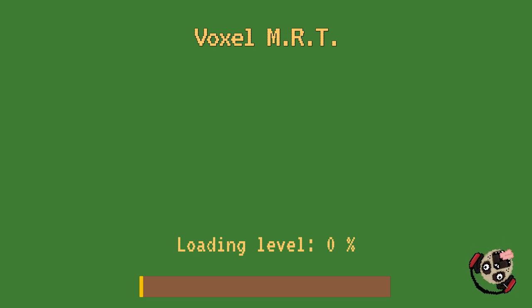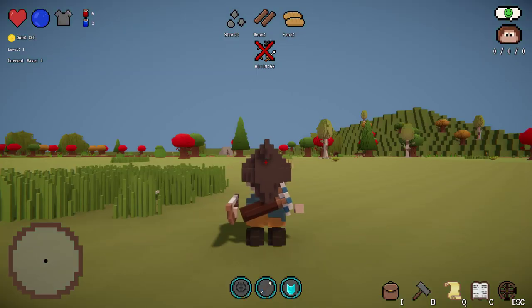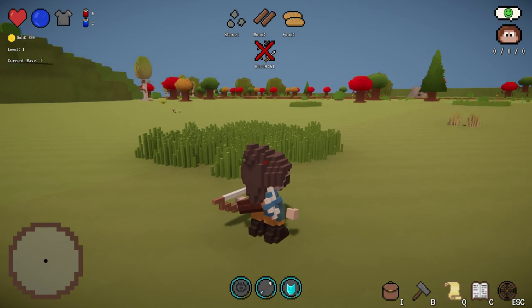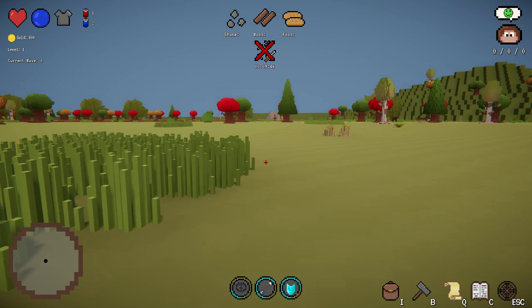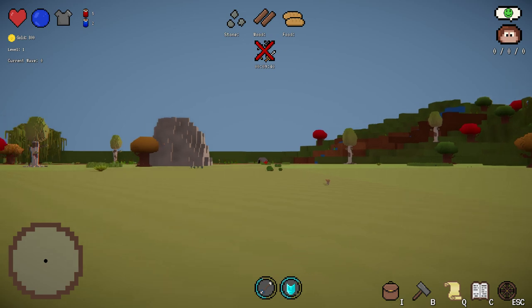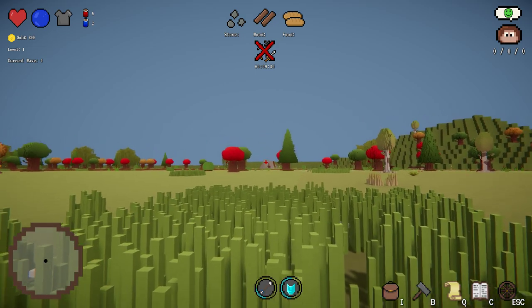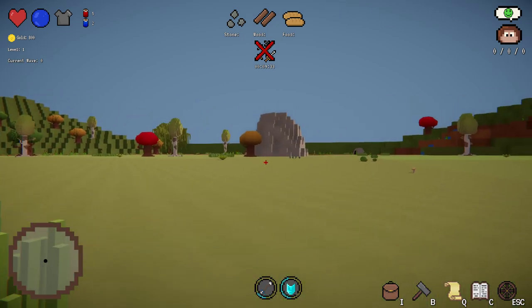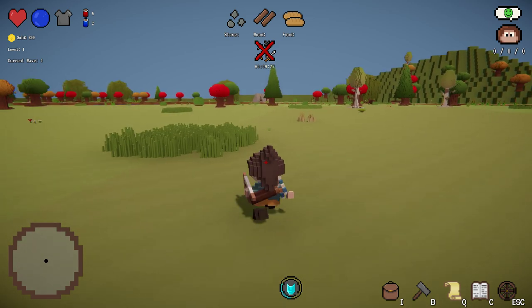The game is about building yourself a castle and defending it against enemies. You play as an RPG-type character - in this case I'm an archer, but there are other classes to choose from in the level character designer. The goal of this game is to destroy these things over there - there are three on this map and they are spawners. This one is a big boss spawner, and the ones on the sides are little spawners.